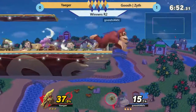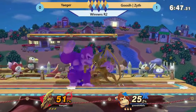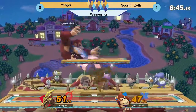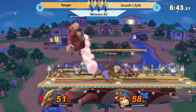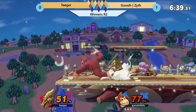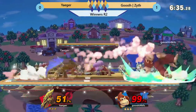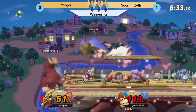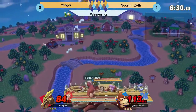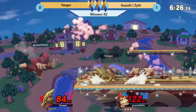Some nice footsies. Jaeger off stage, gets back on. Down tilt to forward air. Doing those safe anti-airs with the up tilt and the up air. Goes for a hard read — Zythe off stage coming back on. Hard up smash read. It was looking in Jaeger's favor, but Zythe got a ding dong out.